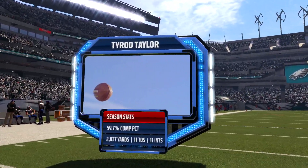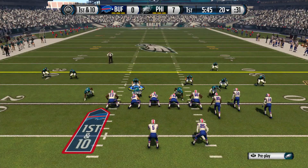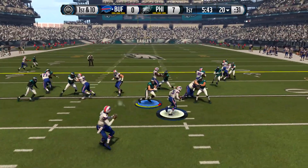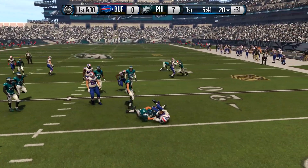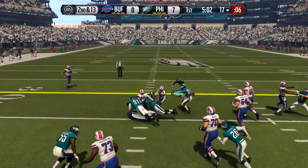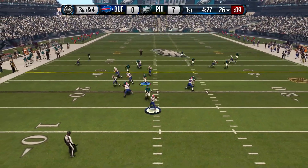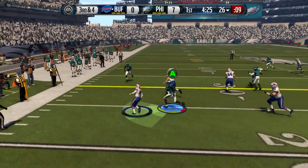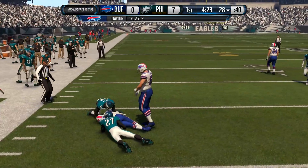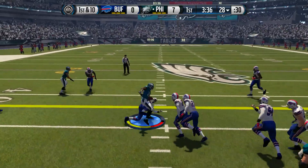Now we're giving Tyron Taylor the football — he trails by 7 points with 11 touchdowns to 11 interceptions on the season. On their first play, they hand it off to LeSean McCoy who loses 3 yards. On the next carry, Shady McCoy gets a gain of 9. Then on 3rd and 4, McCoy on the slip screen will not get the first down, tackled by Malcolm Jenkins. We get the football back.